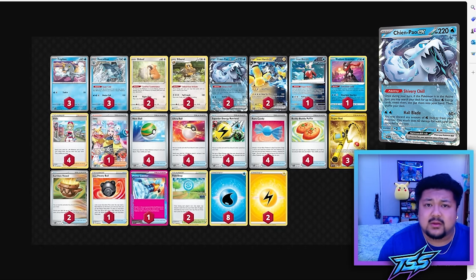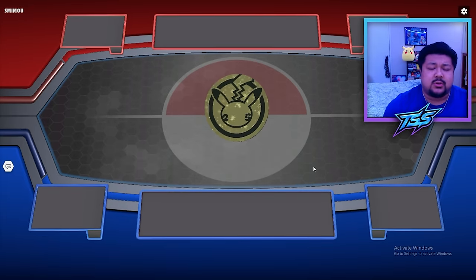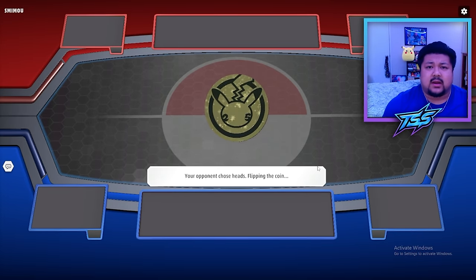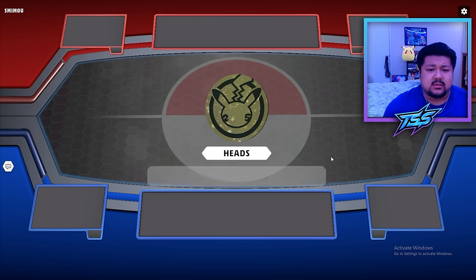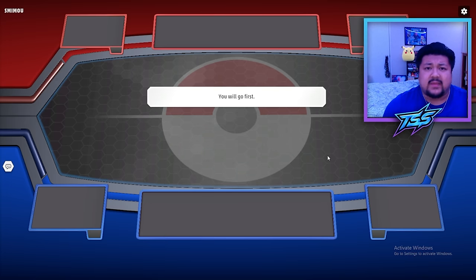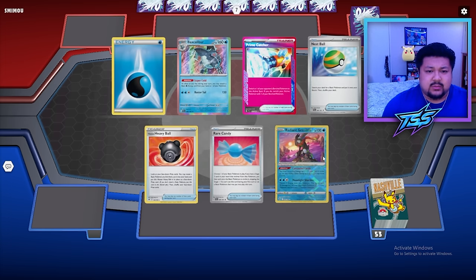Chien-Pao typically wants to go first — we need to get Baxcalibers and Bibarrels into play. Going first when we get the choice is always ideal, and more often than not, whether we win or lose the coin flip, we should be able to go first. There are a lot of decks in format that want to go second — for example, my opponent right there chose to go second.